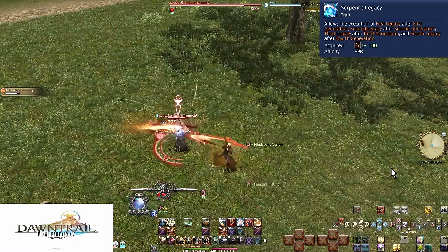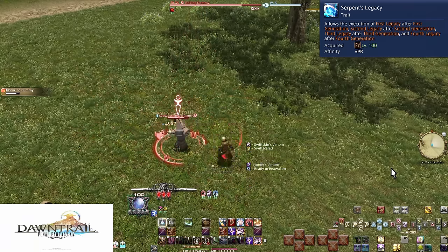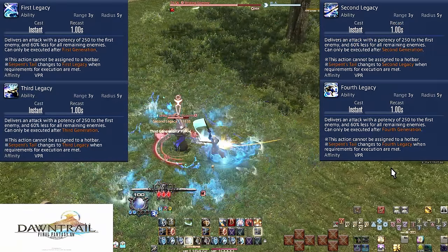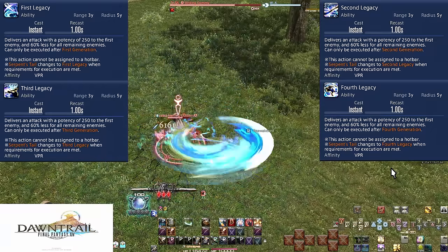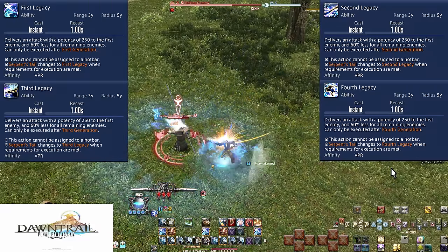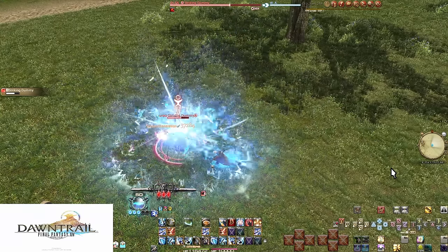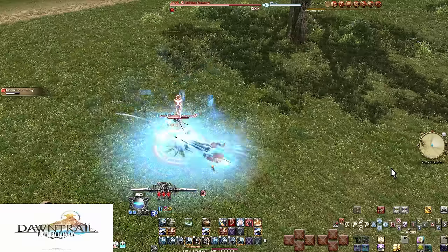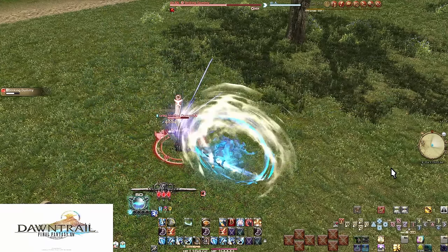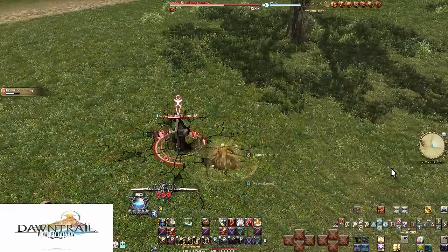Level 100: Serpent's Legacy and First through Fourth Legacy. After every single use of a Generation in Reawaken, Serpent's Tail turns into a respective Legacy Strike — a 250 potency hit to the target and 100 potency to all enemies within 5 yalms of that target. As long as you're in range for Generations, you're in range for each Legacy hit. Nearly your entire toolkit now leads you into using Serpent's Tail, Twin Fang, and Twin Blood. Take care to put your hotbars together in a way that works for you — you will be visiting all buttons constantly.